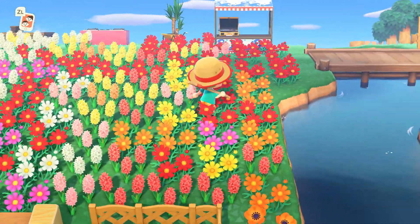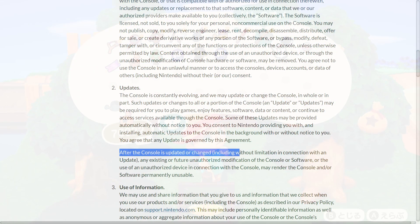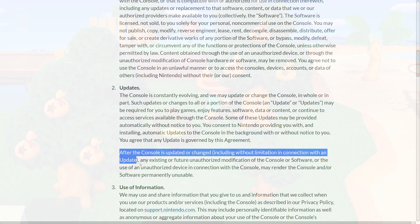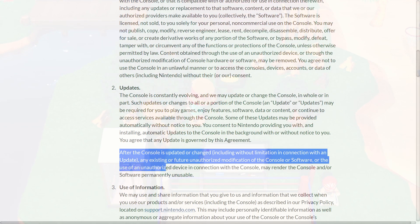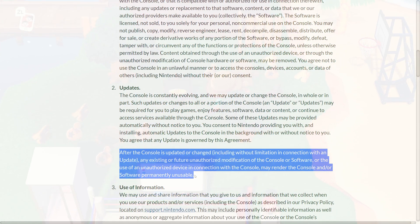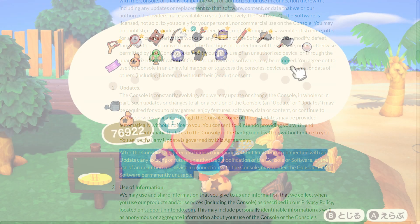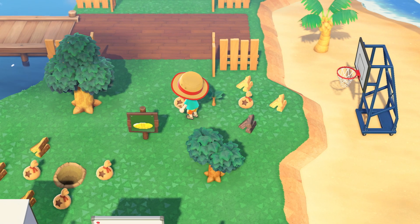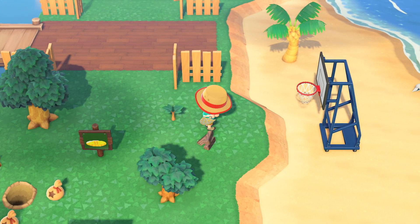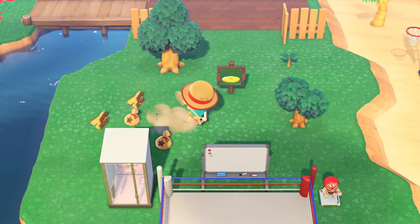Nintendo have covered their bases in the EULA on this by stating: after the console is updated or changed, including with limitation in connection with an update, any existing or future unauthorized modification of the console or software, or use of an unauthorized device in connection with the console, may render the console and/or the software permanently unusable. This of course is the worst case scenario, but even if Nintendo tried to test hacked items before releasing a patch, they can't guarantee that the hacked items were done in the ways that they know and have tested. So a worst case scenario is that your entire Switch stops working. Quality assurance — it's actually for your protection.